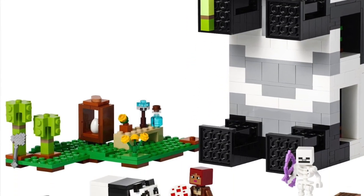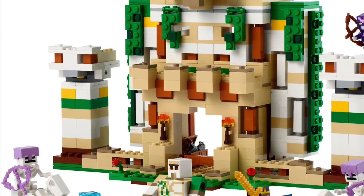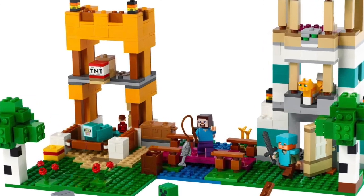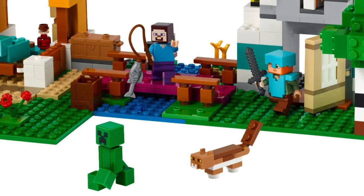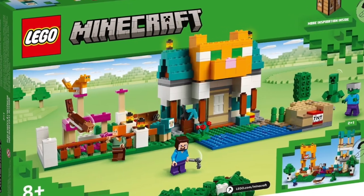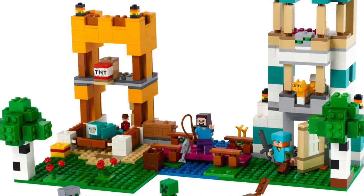LEGO Minecraft consistently receives new waves of sets every year and they're always very fresh and interesting. But what makes the Crafting Box stand out is its simplicity. All the basics that a Minecraft fan would expect are included — you get minifigures of Steve, Alex, a classic Creeper, and a Zombie. I think the Crafting Box really embodies the theme of Minecraft, especially since it gives you the option to build in different ways. It's really more meant to be a box of bricks and Minecraft-related builds than a set. You can have fun, get creative, and just build what you want with the parts they give you, which combines the spirit of both Minecraft and LEGO.